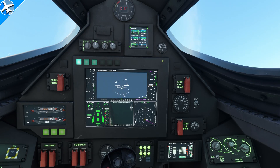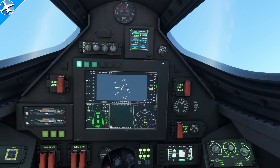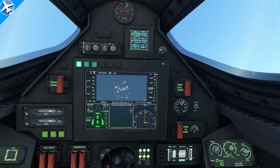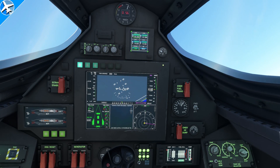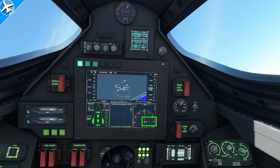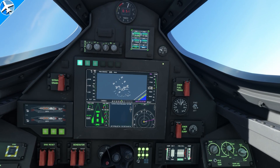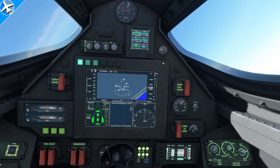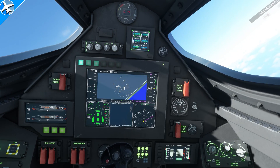A good speed to hold during the climb is anywhere from 250 to 300 knots. Another thing that needs to be done during the climb — while at a slower airspeed, because the faster the airplane goes the larger the turn radius — is to get on course. If you're going Mach 10, it's going to take a large distance to turn the airplane. The course line is to our right, so we need to make a right turn. We can do that at a slower speed and make that turn in a shorter radius. The other objective is simply climbing the Dark Star up to about 32,000 feet.